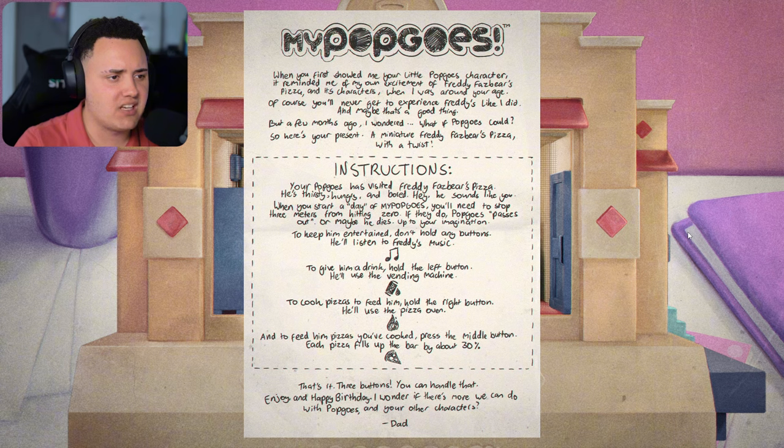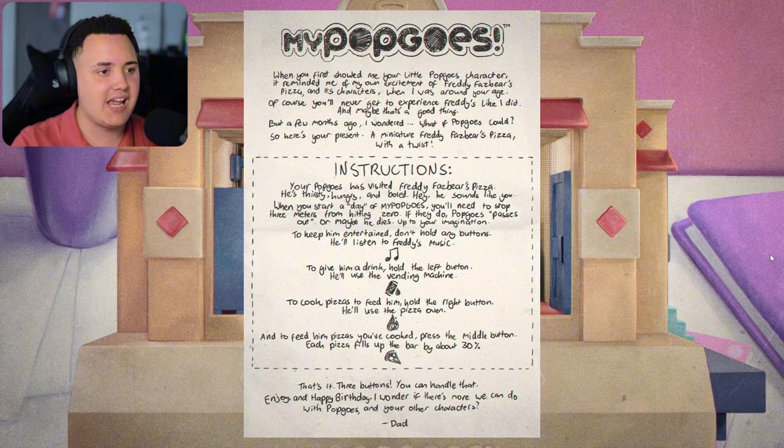"Instructions: your Pop Goes has visited Freddy Fazbear's Pizza. He's thirsty, hungry, and... bald?" When you start a day of My Pop Goes, you'll need to stop three meters from hitting zero — if you do, Pop Goes passes out. To keep him entertained, don't hold any buttons — he listens to Freddy's music. Hold the left button to give him a drink at the vending machine. Hold the right button to cook pizzas at the pizza oven. Press the middle button to feed him. Each pizza fills up the bar 30%. "Enjoy and happy birthday. Dad." I know offensively to dad — I thought my handwriting was bad, but the dad's handwriting is... Jesus.